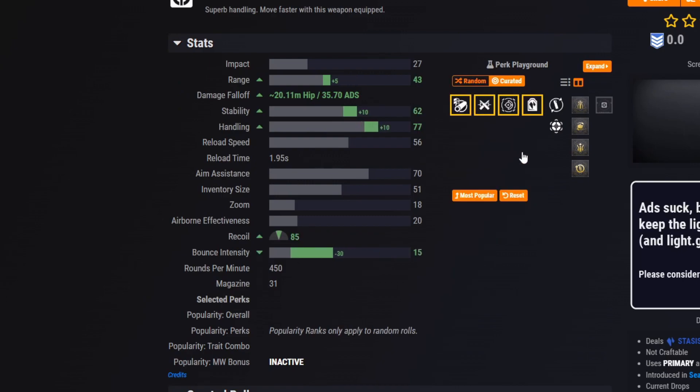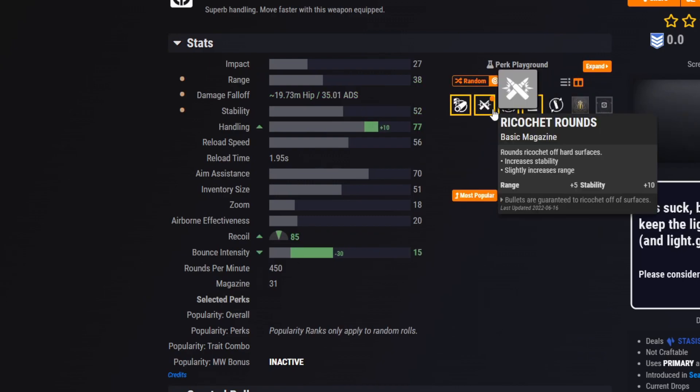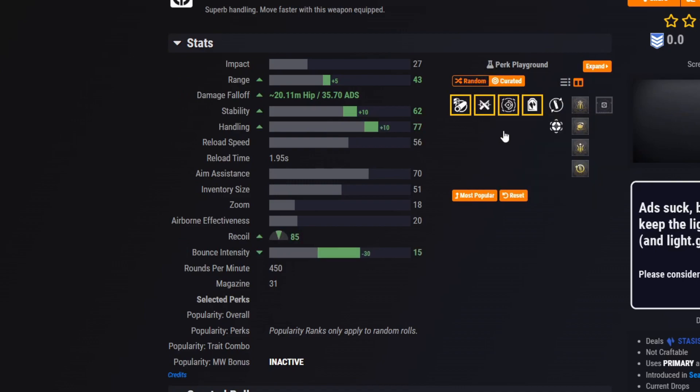The Curator roll is pretty much Headstone, Offhand Strike, Ricochet Rounds, and Arrowhead Break. The God roll is going to be up in the air for the first few days, but we'll wait and see what the community thinks about that.